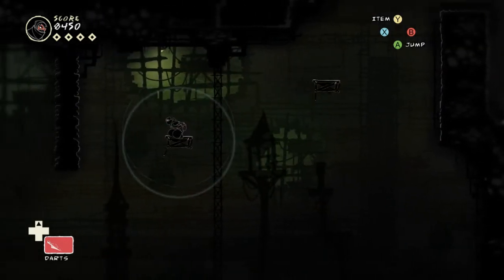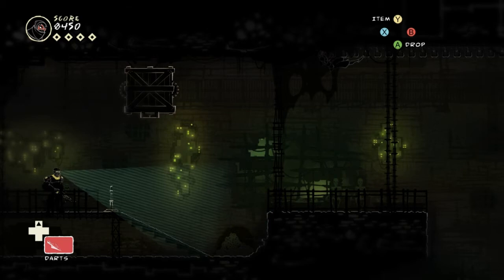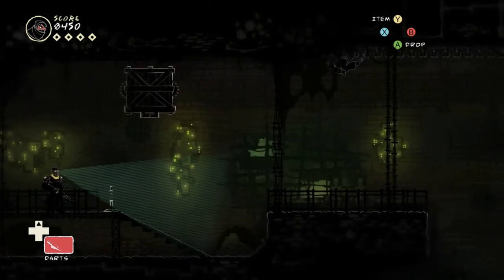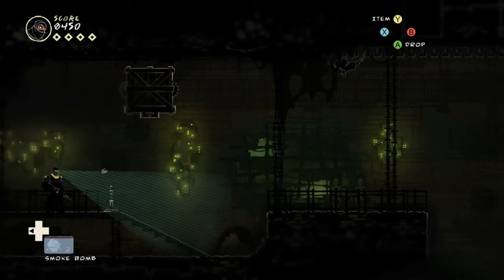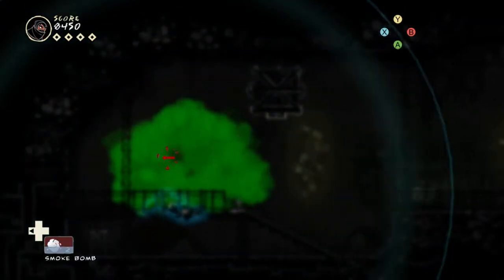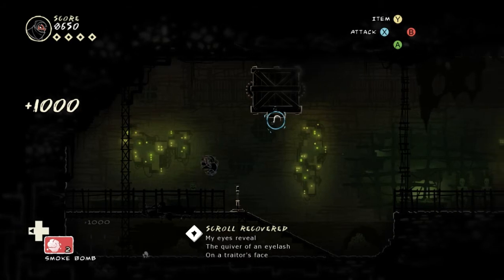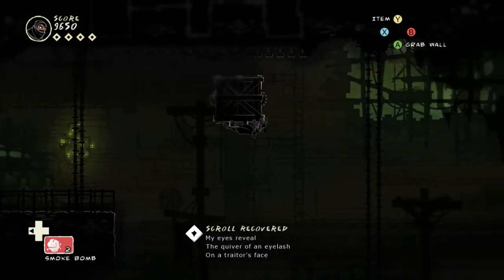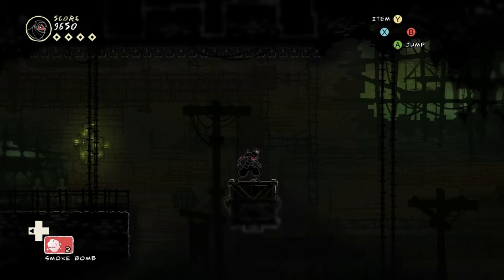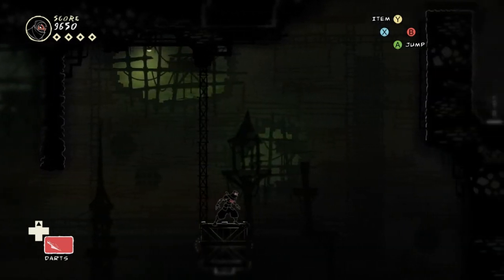But before I do that, gotta go down here to this optional little area where we have our last scroll. Now, this guard is actually kind of tough. I used a smoke bomb, but it doesn't actually do anything except cause a distraction — because his gas mask blocks the poison gas and the night vision goggles cut through the smoke. So it doesn't actually block him at all. It just causes a distraction at his feet.